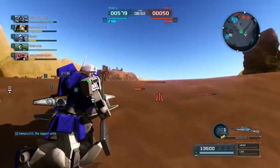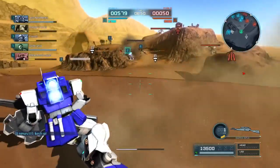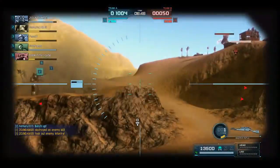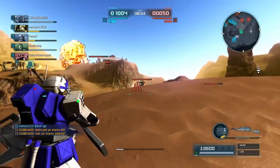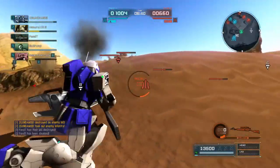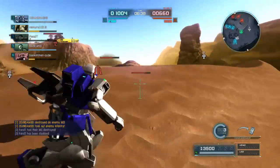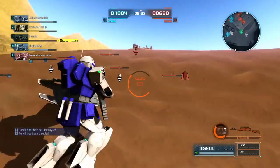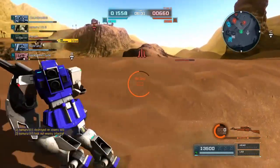Good extra shot in on that Gun Cannon that another team member stunned. It is nearly dead. Unfortunately, I think either someone else got it or it disconnected because I couldn't even see it — maybe it was just over the hill or something. Either way, the Gun Cannon is not there at the moment. I think it snuck way over to the left.